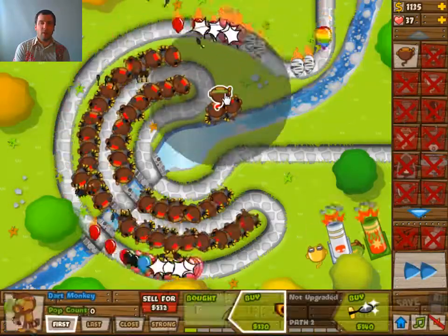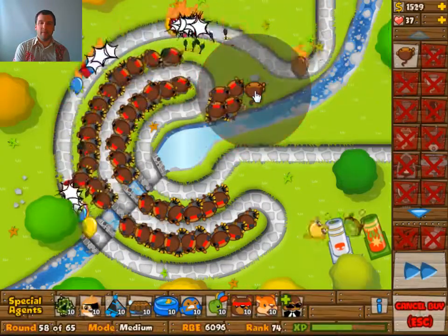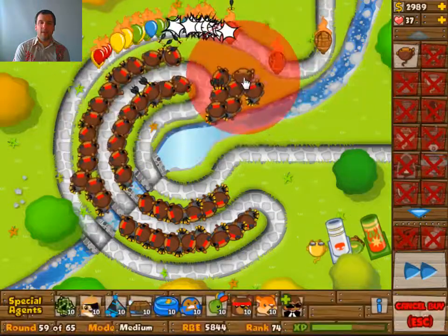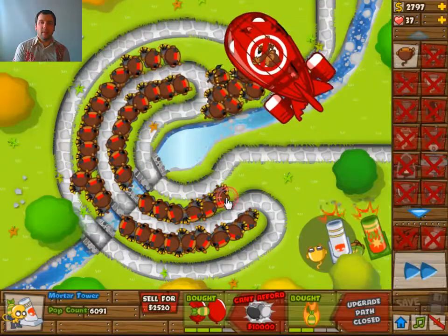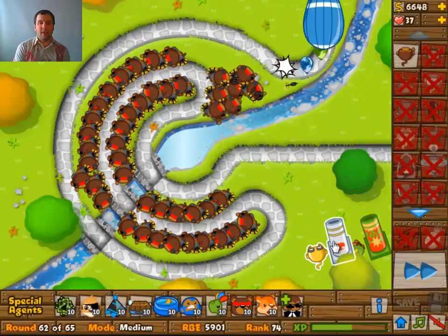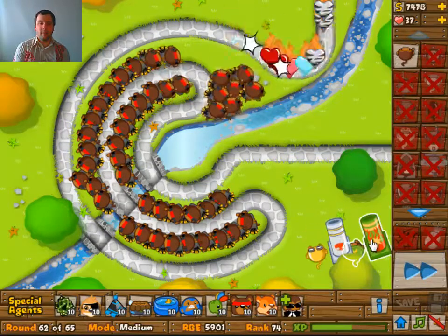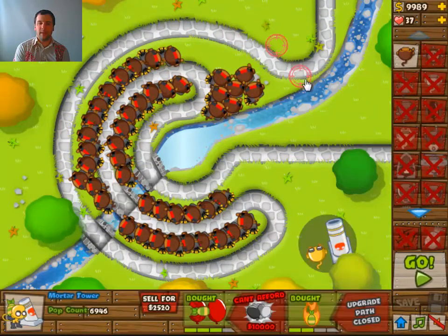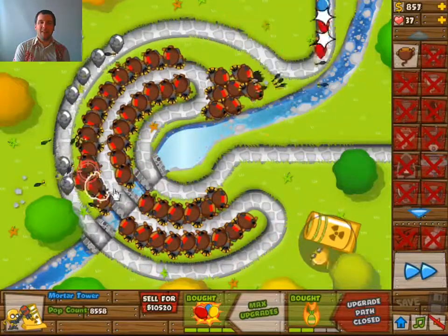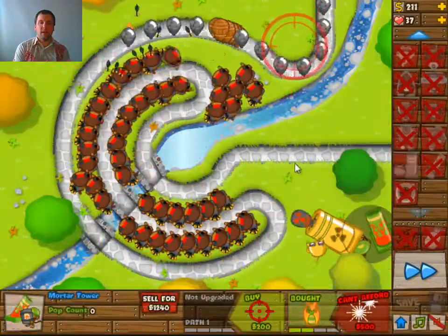The MOAB is not a problem, but round 63 will be a problem if I don't have that final upgrade on the mortar. It's not going to be a problem though, because at round 63 I only need two more rounds and there will be no camo lead balloons coming in. I'm going to sell the second mortar — that should be enough to get me this upgrade. But look at that: nine thousand nine hundred and eighty-nine, so I needed 11 more gold. Obviously not going to sell a monkey for that.